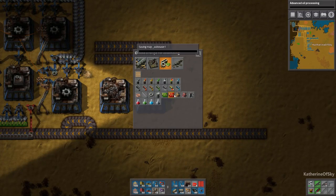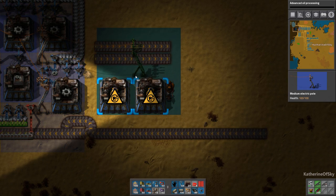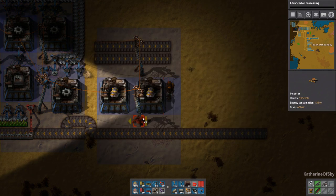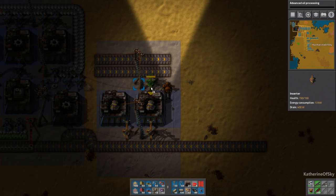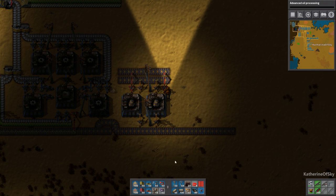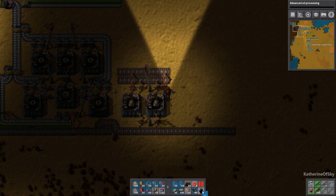So we're going to have you make engines, and you also make engines. I'm going to put the power poles here, the inserters here and there and there and there. Get long-handed ones as well. And this is going to be our pattern, so we're going to copy-paste.